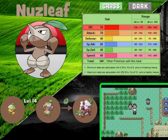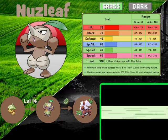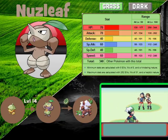Lastly we have Nuzleaf, the evolved form of Seedot. If you don't feel like training up a Seedot, which can be a bit of a struggle, you can wait until you come here to catch a Nuzleaf.